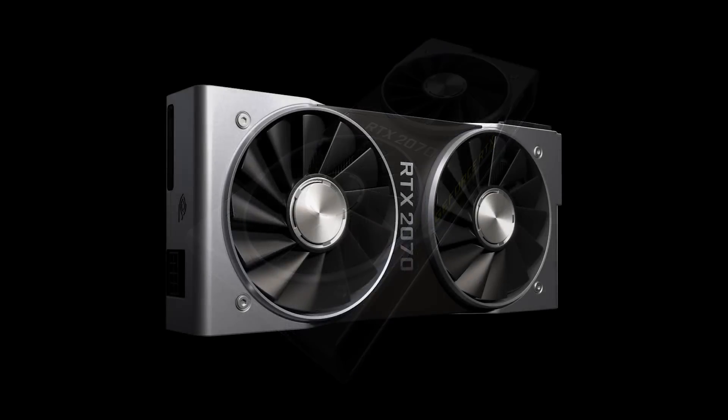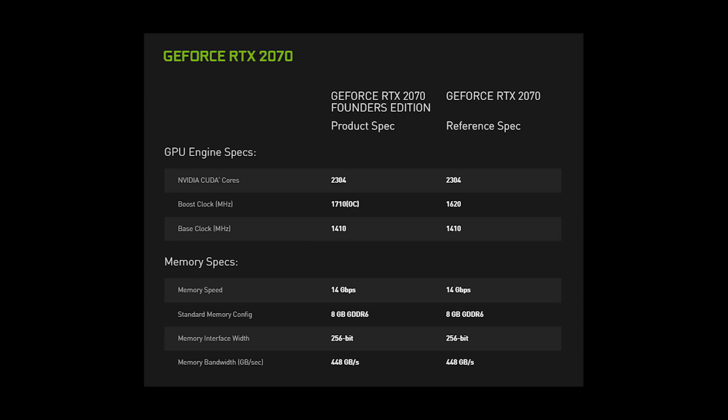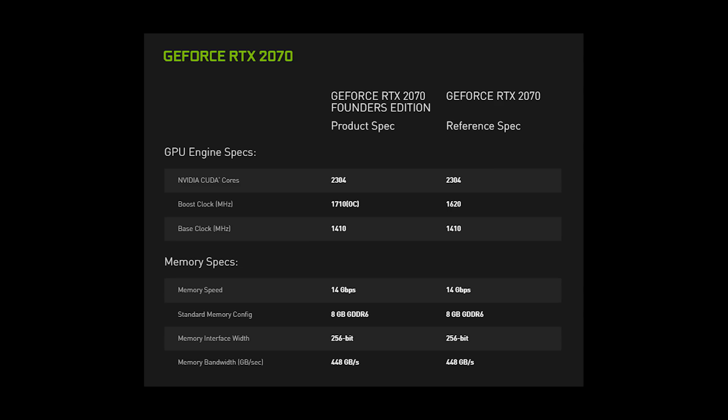Let's quickly go over the specs of these three cards, starting with the RTX 2070, the successor to the GTX 1070. It's got 2,304 CUDA cores, a base clock of 1,410 MHz, a boost of 1,710 MHz. Note that the new Founders Edition cards come factory overclocked, so you might see the FE version perform faster than some base models from add-in board partners. You've also got 8 gigs of GDDR6 memory with a speed of 14 gigabits per second on a 256-bit bus, 448 gigabytes per second memory bandwidth, a six-phase power supply, 175-watt TDP, and one 8-pin power connector.